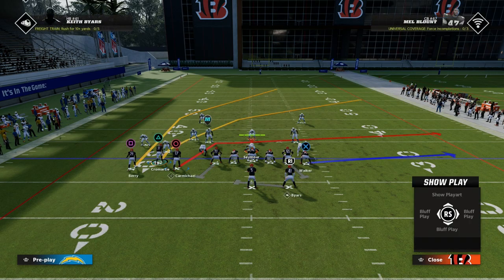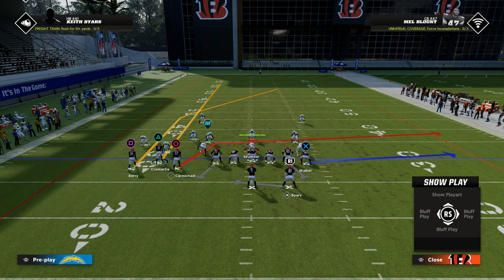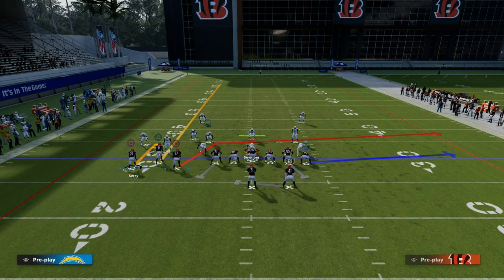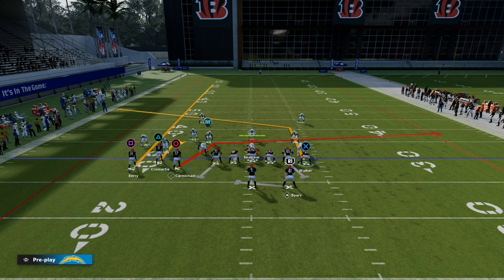The setup is essentially this: we're going to take this slot receiver and put him on a streak. Then we're going to put this backside player on some type of hitch. And then we are going to post our tight end. You can change who's on the hitch — there are a couple of ways to set it up.